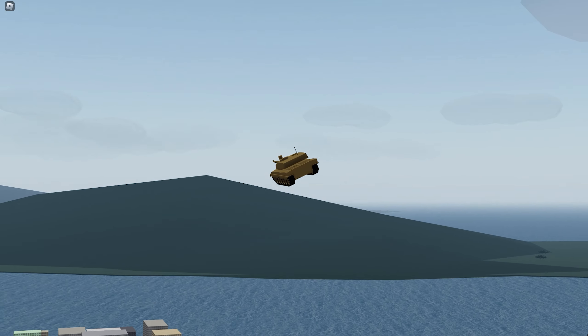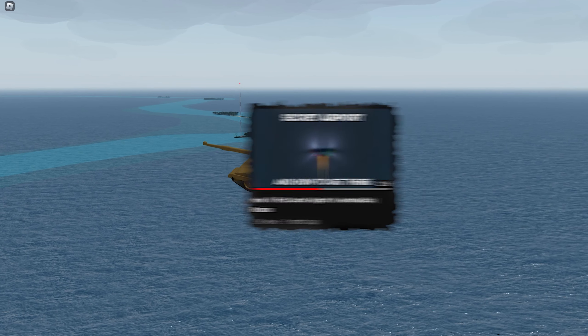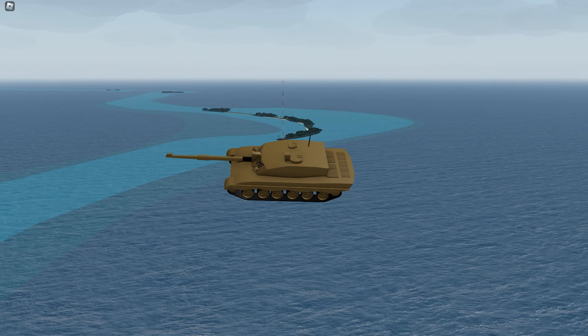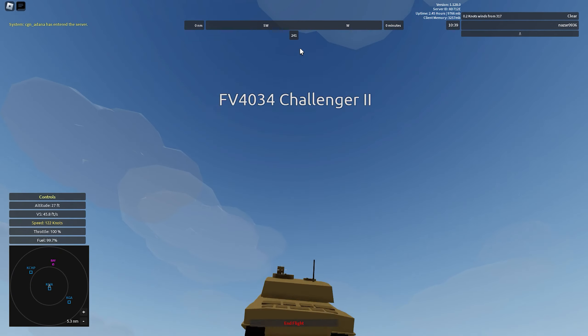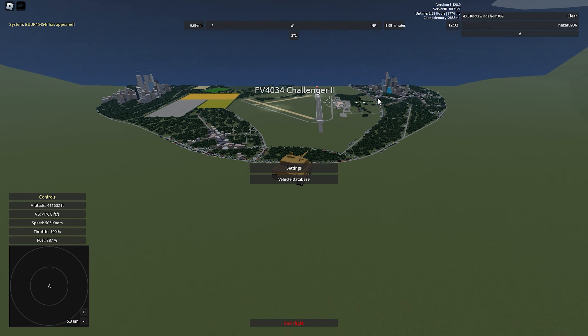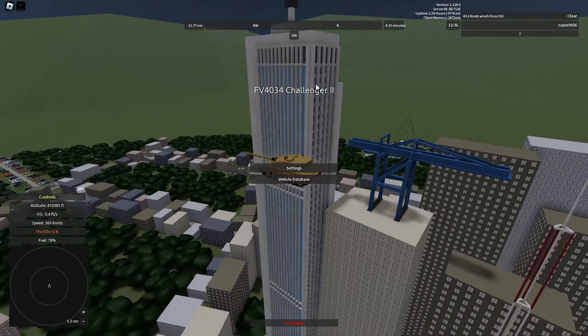Now it's time to test its ceiling. I'm gonna fly all the way to the airport shown in this video. It is located at a little over 300,000 feet, so you cannot get there on any public aircraft. I am not gonna be talking while flying around — make sure to watch until the end of the video.